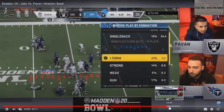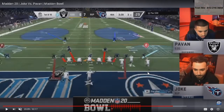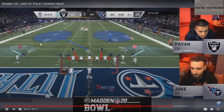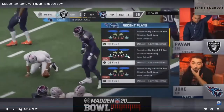Going into the fourth, things are getting interesting. Pauvin's backed up here. Joke gets really aggressive, sending seven — I don't know if I like this decision. He's got soft squats on the outside, which I don't really like either. The soft squats don't do anything, but Pauvin just can't make the read. Joke has confused him so much that he's hesitating in the pocket, and that hesitation is allowing Joke to get the pressure.